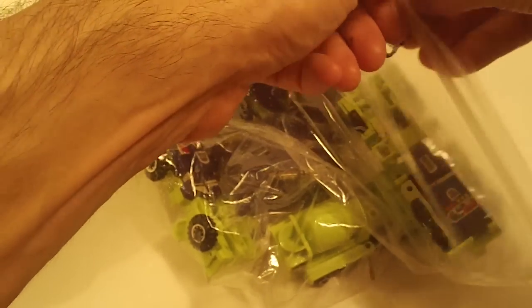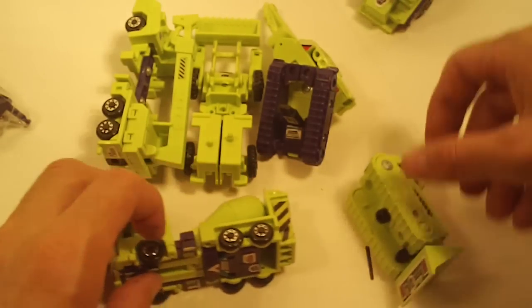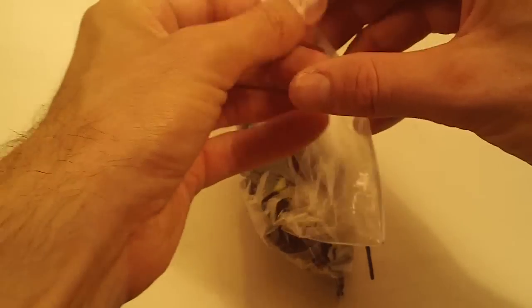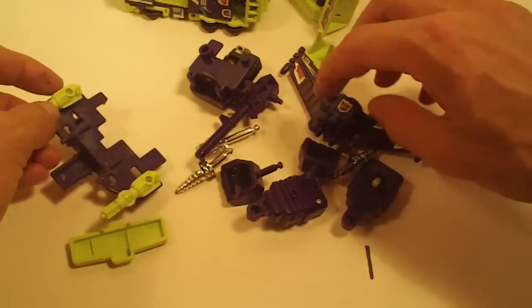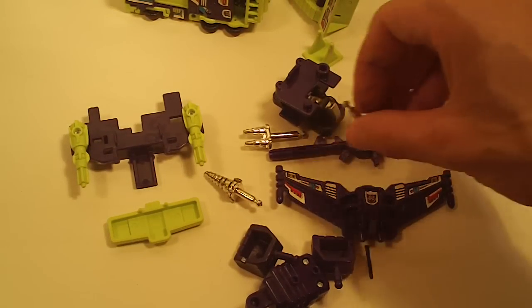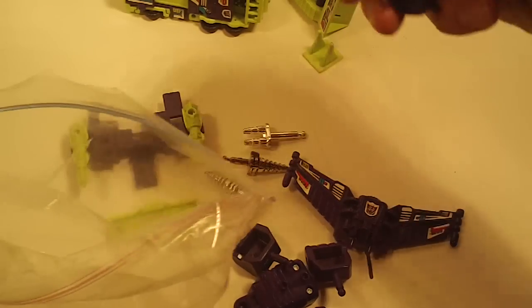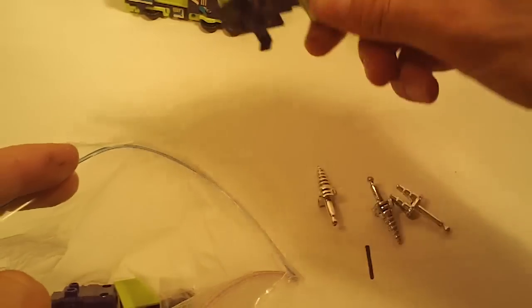Next is a knockoff Devastator. I don't really know what these are supposed to come with, but here's the figures — they're all unbroken. Here's everything it comes with: two forearms, two fists, chest plate, gun, head, leg connector, waist plate, two drill bits, and a twin chrome insert. This is also the canopy first wrapper.